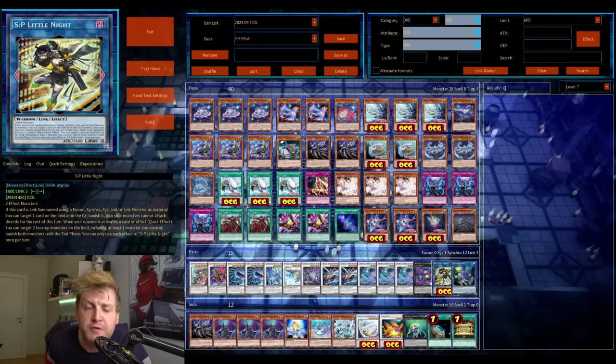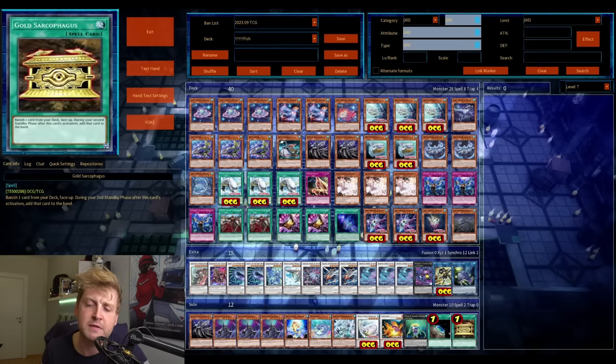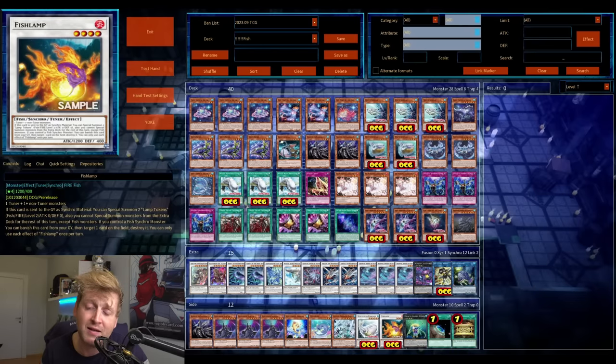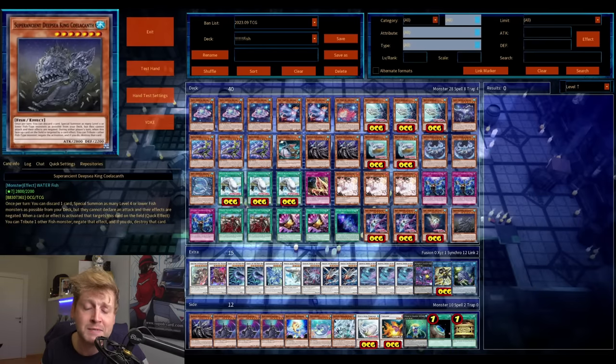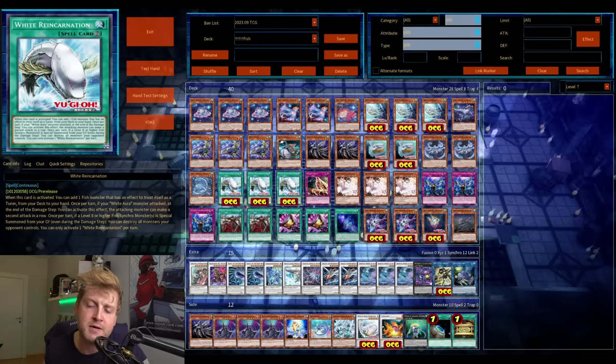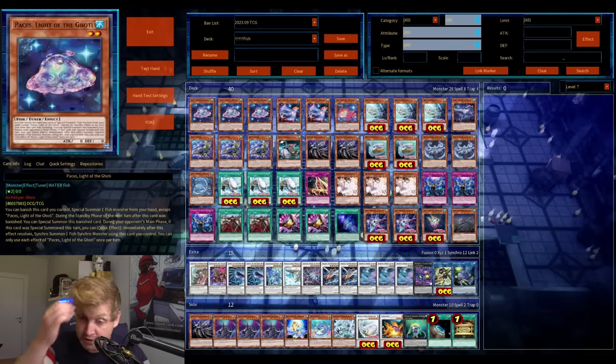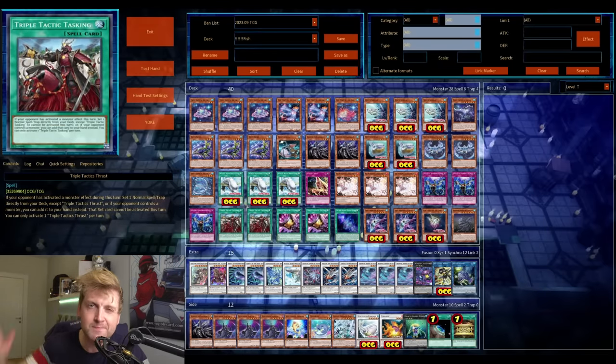For now the ratios might seem awkward but feedback is definitely appreciated. I'm also running a Level 4 synchro tuner — I don't think it's needed but let me know. Gold Sarc is an option, Terraforming is an option, the Princess is also an option, Lone Fire Blossom again — feel free to leave suggestions. That's it, thanks for watching, feel free to leave a comment and a like if you enjoyed the video. Peace!